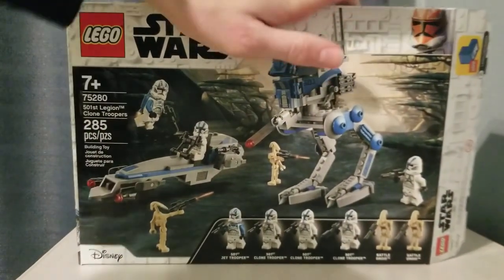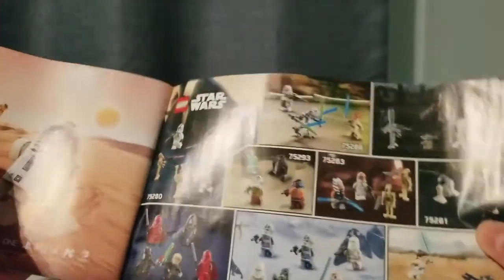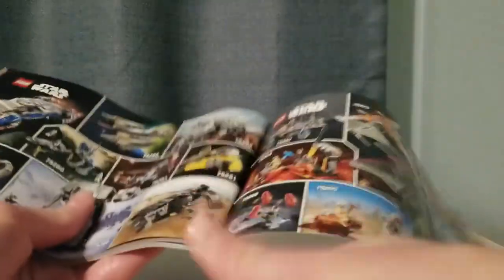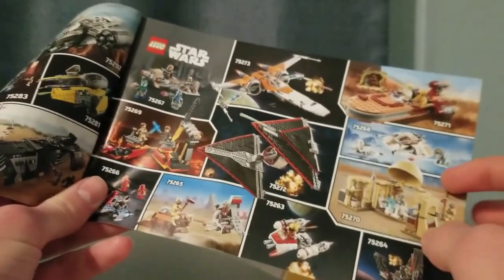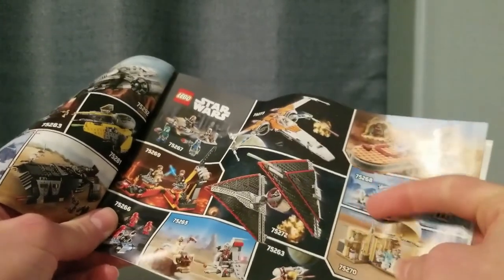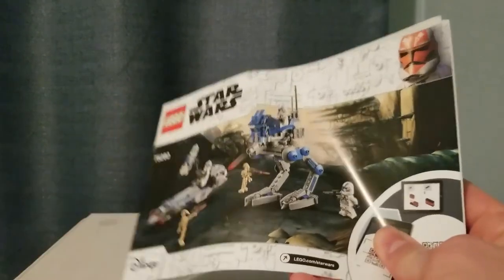You also have the 332nd Clone up at the top there, which is pretty cool. The instructions are a bit bigger than what I would expect from a $30 set. At the back there are quite a bit of advertisements — you have Skywalker Saga releases 2020, which did not happen. Then you have the minifigure checklist. I own the Night Blizzard and I now own one of these babies. I'm probably going to try and get everything here except the General Grievous' Starfighter and Anakin's Interceptor. Then you have the actual sets checklist and the January 2020 wave.